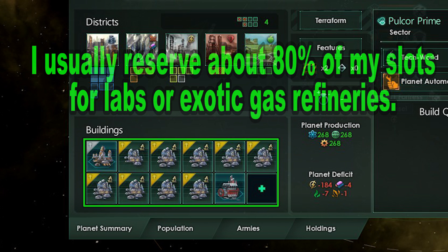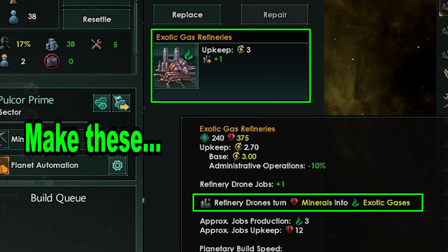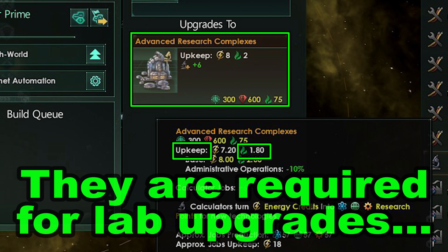The next thing you can do is start producing exotic gases, then upgrade all those research labs. It costs one gas per upgrade, so make sure you get the research upgrade technologies to do this.